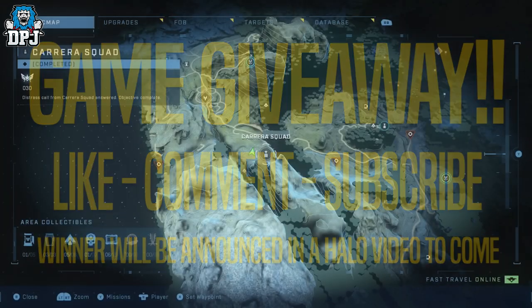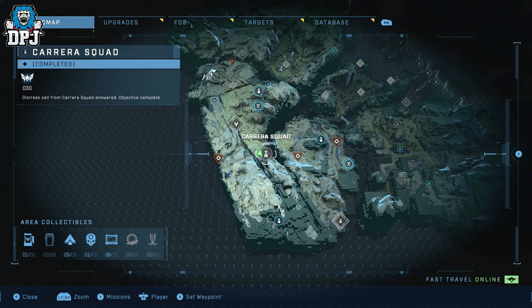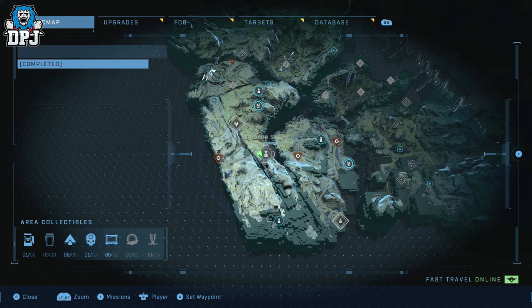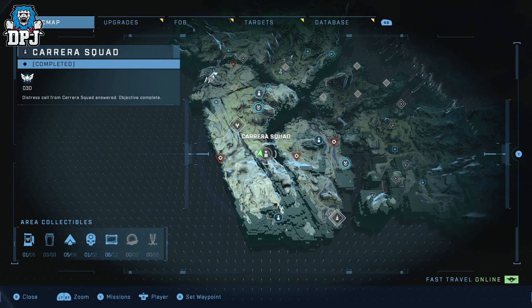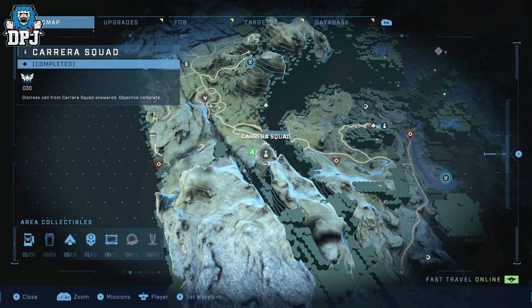So the Blind School is one of the trickier collectibles to get, to be quite frank with you. Where it's located is next to the camera squad — this is a side mission, you can see it right here on the map. You may or may not have completed this, but you may as well do it while you're here. You can use it as a focal point for where this school is located.